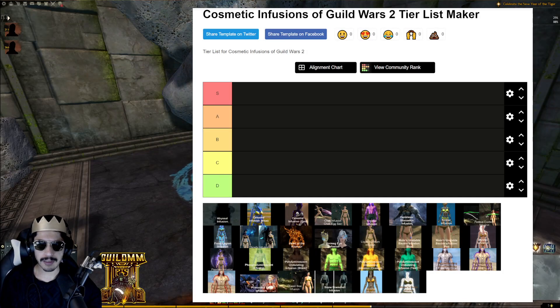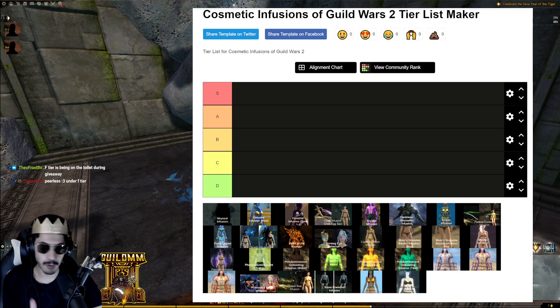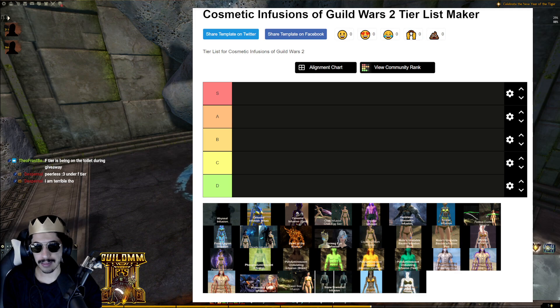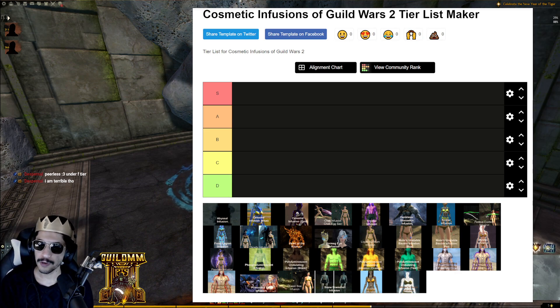Welcome to another tier list for Guild Wars 2 — the cosmetic infusions tier list. We're going to rank all the infusions currently in the game from S to D tier. My three ranking categories are: prestige, how the infusion looks on its own, and how well the infusion meshes with other infusions if you combine them for a fashion wars look.